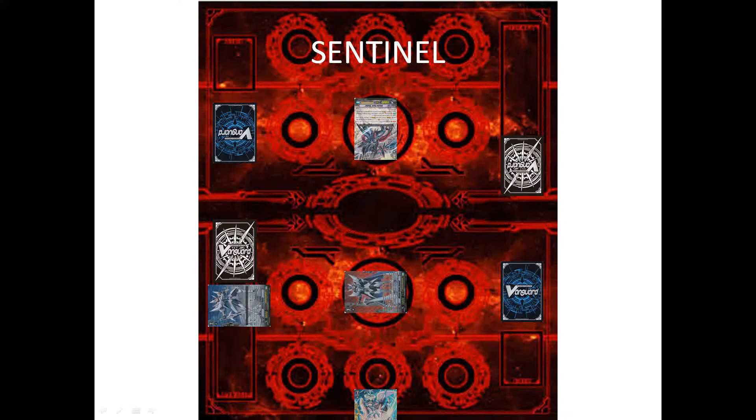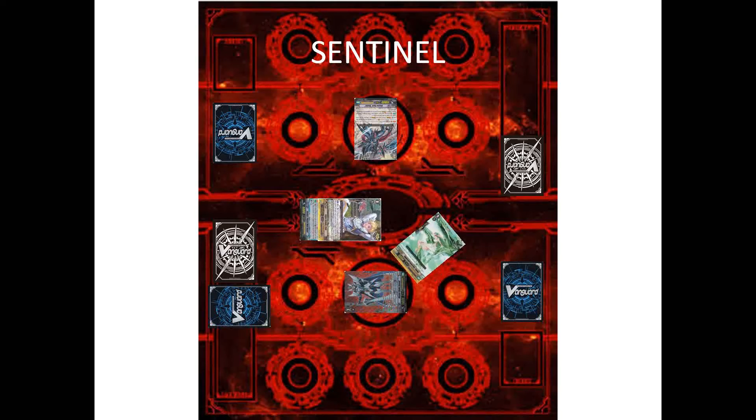The other type of Sentinel is called a Quintet Wall. When this unit is placed on the Guardian Circle, you can pay one Counter Blast and call five other units to the Guardian Circle. Then you add the shield of those five additional cards to the Guard.